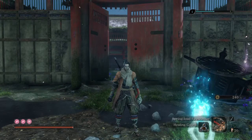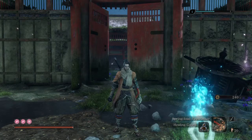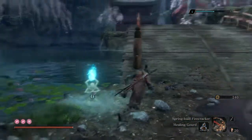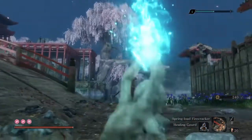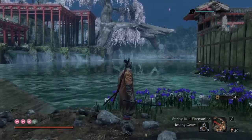Welcome back. This is the third video in the Fountainhead Palace series and we have cleared the Mibu Manor. Now we are moving ahead into the Fountainhead Palace. There lies the Sakura Tree where a mini boss is waiting for us.